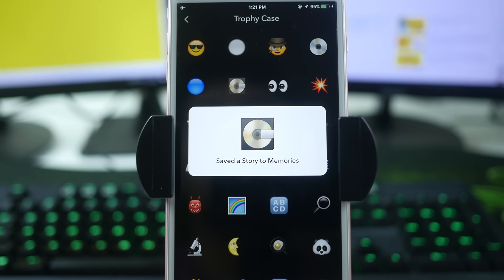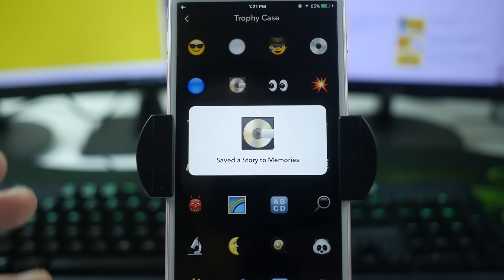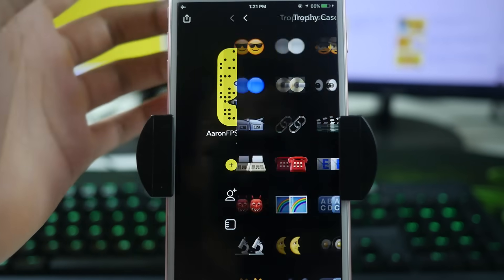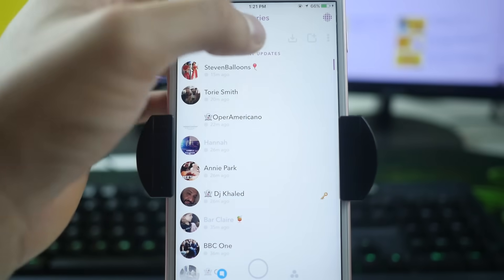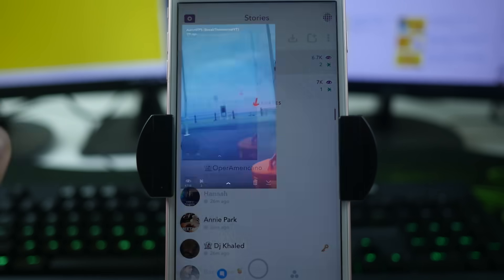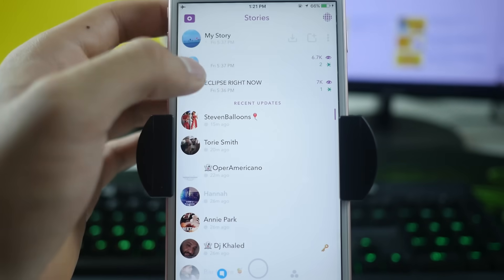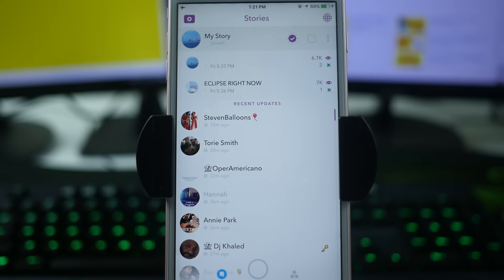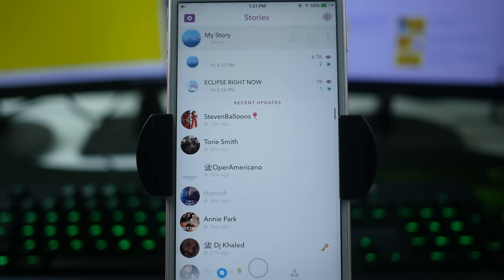Next is what looks like a CD in a case, or maybe a record player — this is for saving an entire story to Memories. Rather than saving a single snap, you save a whole story. I currently have a story up of the lunar eclipse. Instead of clicking just one snap and saving, go up to My Story, click on it, and with the save setting we configured earlier set to Camera Roll and Memories, it should save the whole story and unlock the trophy.